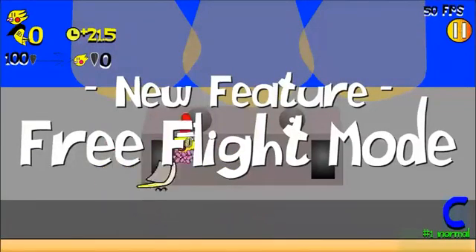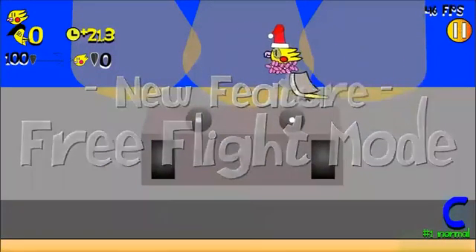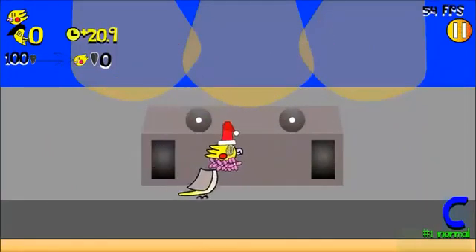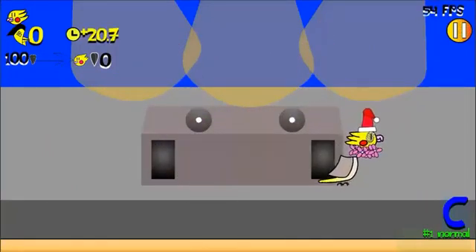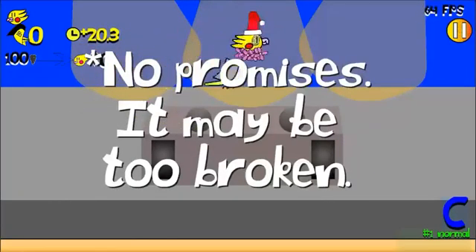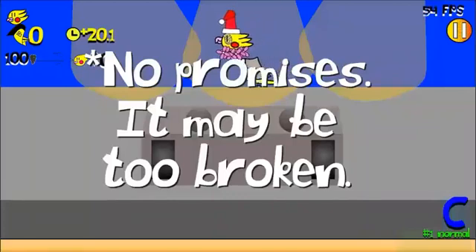Hey everyone, Jarret here. Today I'm testing out flying. Currently I've got it bound to L for testing purposes — it won't be like that in the actual game. But hopefully in the game there'll be a charm that'll let you do it, probably for only three seconds, otherwise it'll be too cheaty or too broken.